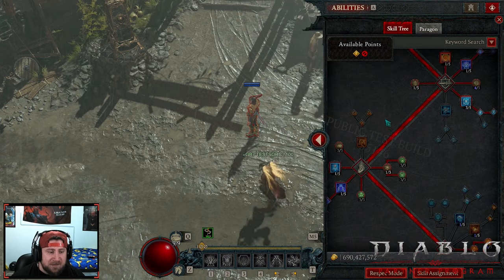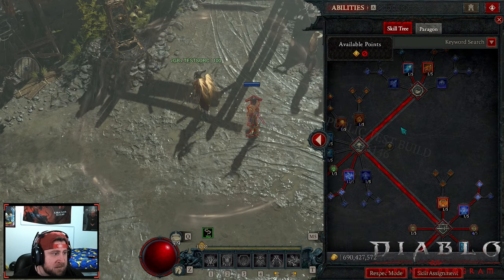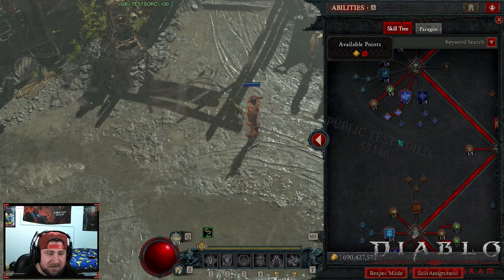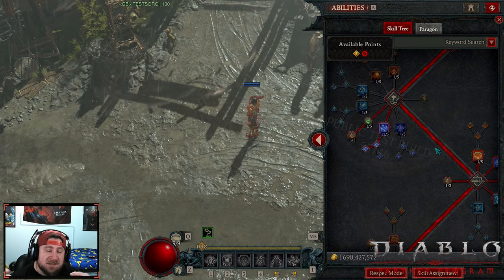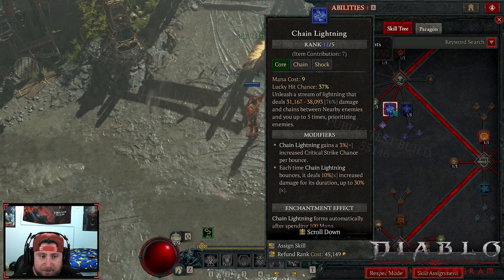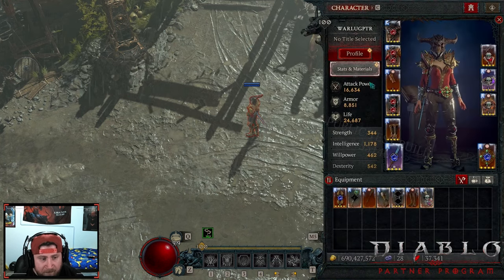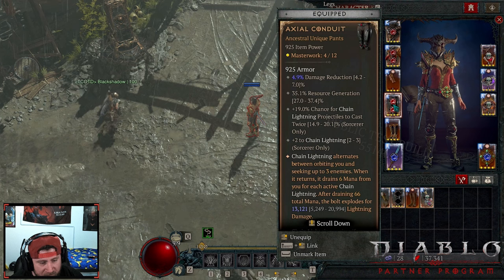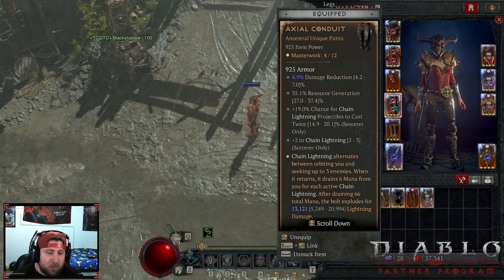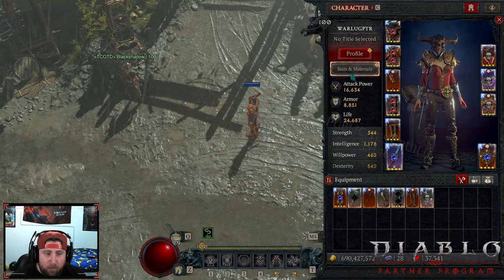I'm not going to go too in-depth on the build stats — I'll link Macuna's channel and his build guide below, because this seems to be the best version of it. I have seen other versions where you just spam chain lightning with the gear, but it seems super underwhelming and just not doing a whole lot. My gear is not 212 item power.